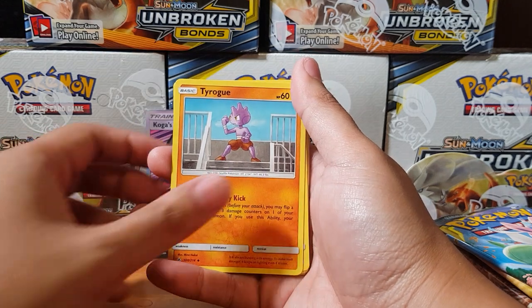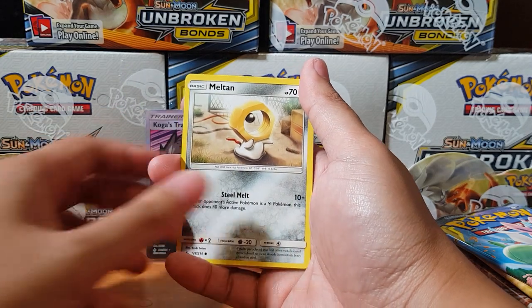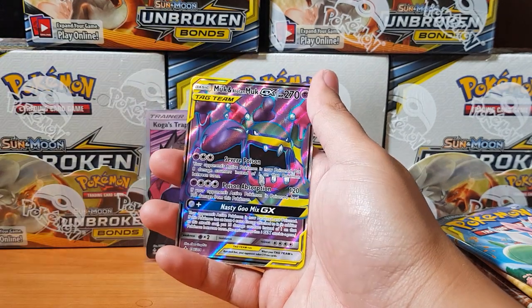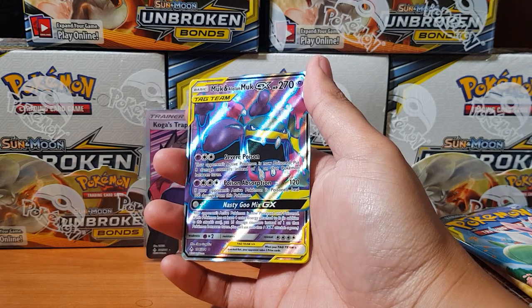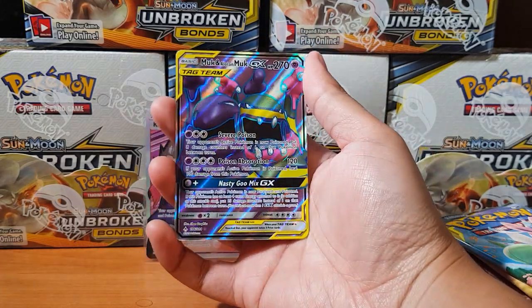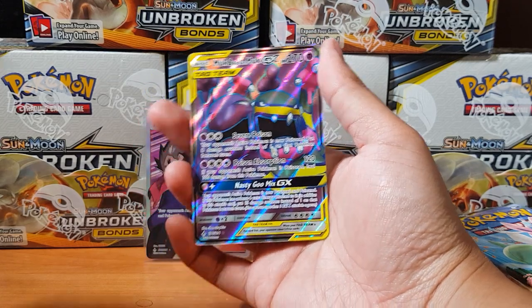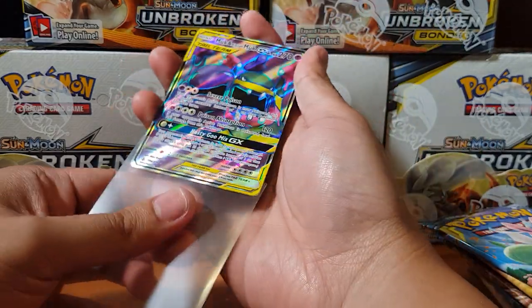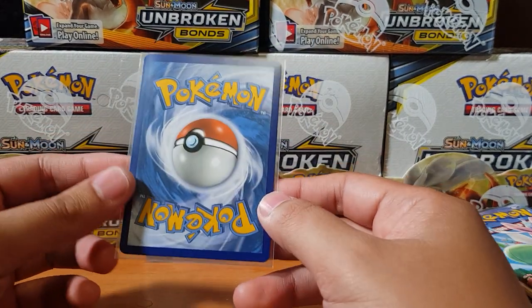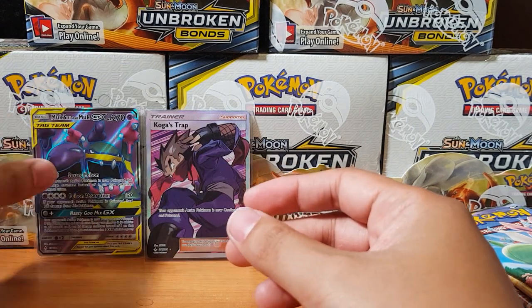Green's Exploration, Tyrogue, Happiny, Mokrow, Raihorn, Meltan, Slowpoke, Wooper, Spiritomb... and for the rare — oh, there we go! The Muk and Alolan Muk GX full art! I believe it's the full art actually — there we go, pulled back-to-back baby! I'll sleeve it up straight away. Condition is quite well — so we've got two pulls straight off the bat!